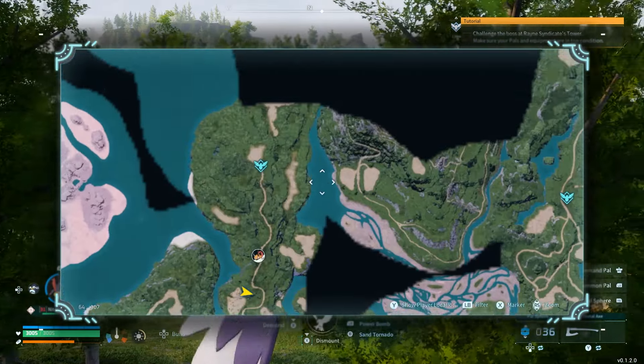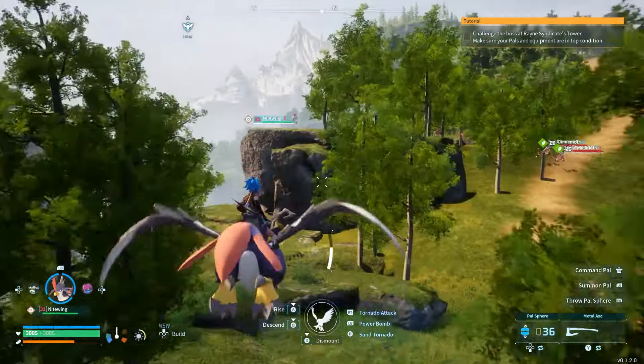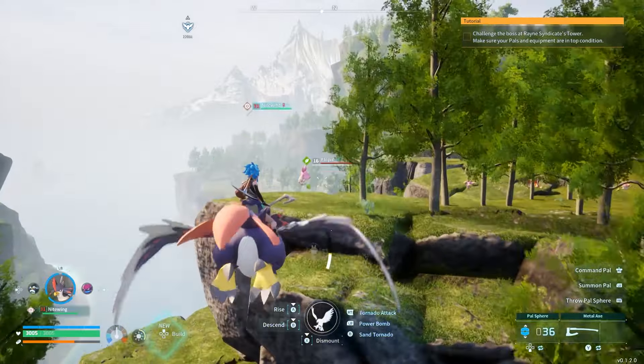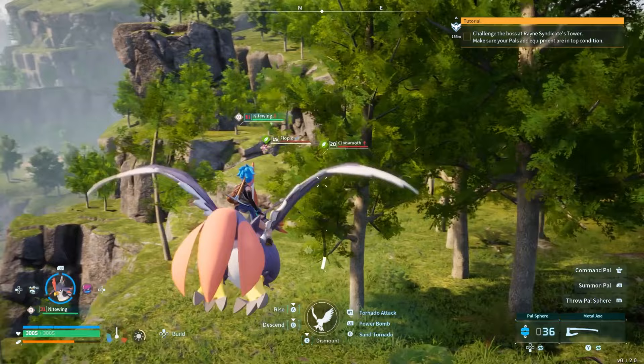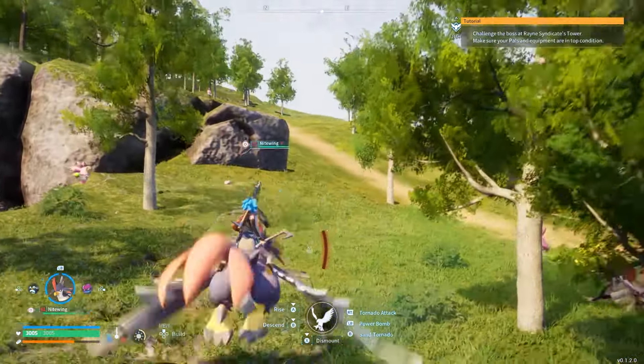Hey guys, welcome to another video. In today's video we are going to be playing Palworld. I'm going to show you guys an early game method of getting honey. So why is honey so important? It's a key ingredient to making cake. Why is cake important? Cake is the item that allows you to do breeding and fusing.